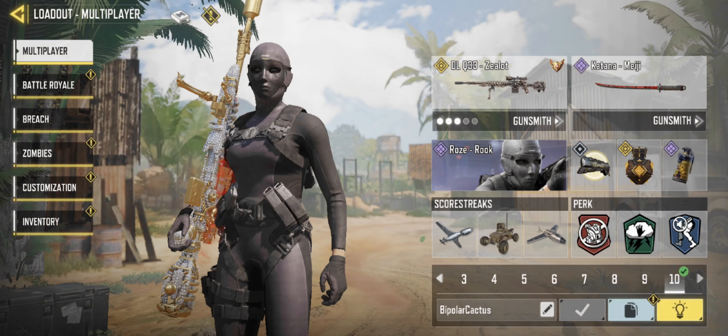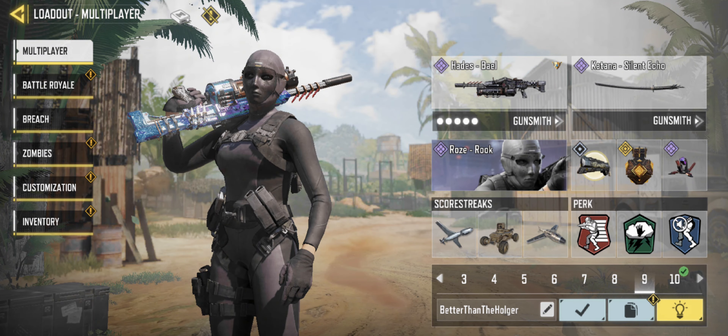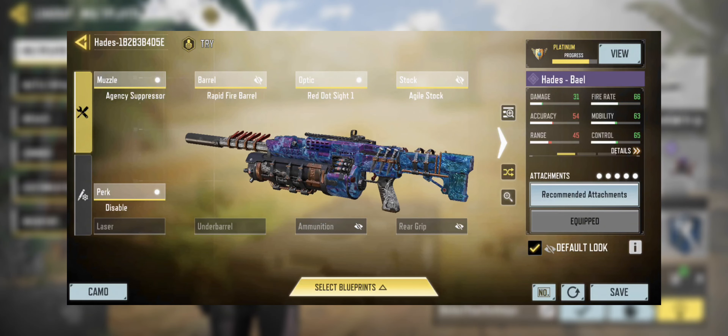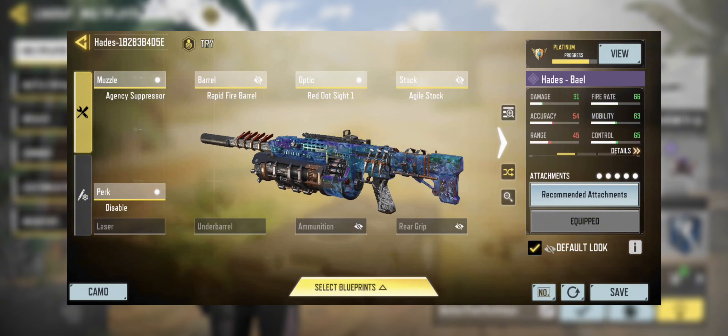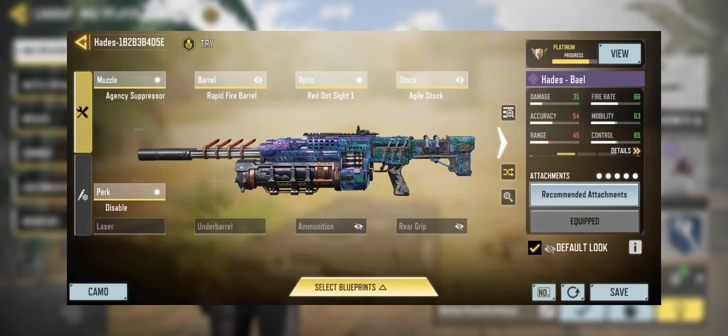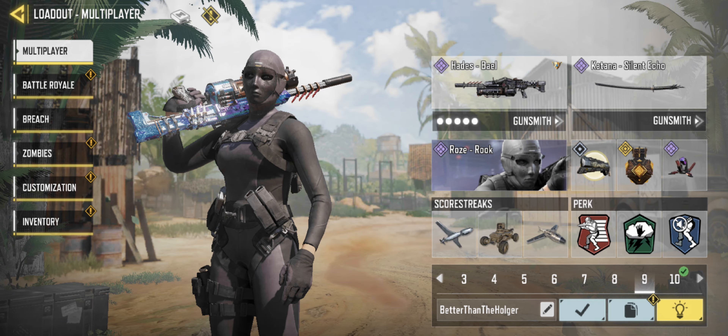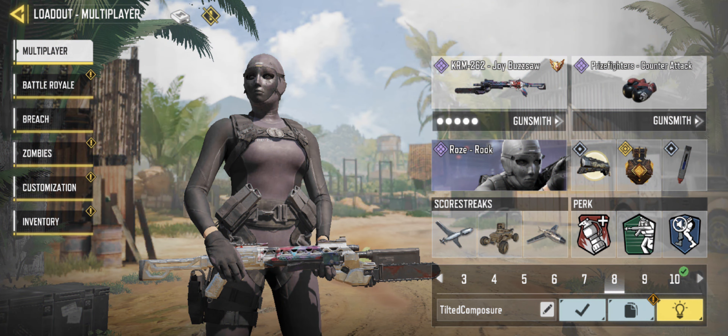For loadout number nine, we're using the Hades. When shots aren't hitting and the enemies are annoying, I pull this out to cure the depression. I use it to hold angles, and other than that, it is definitely the only LMG you can efficiently rush with.